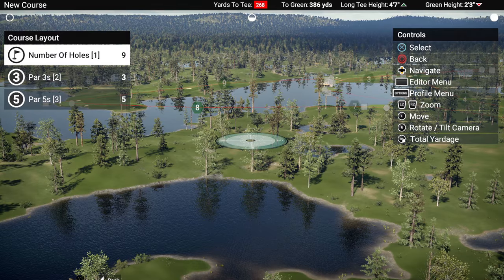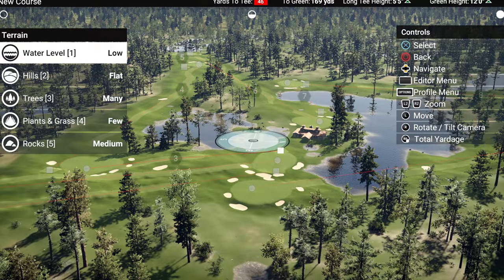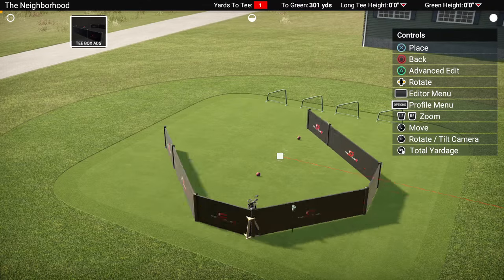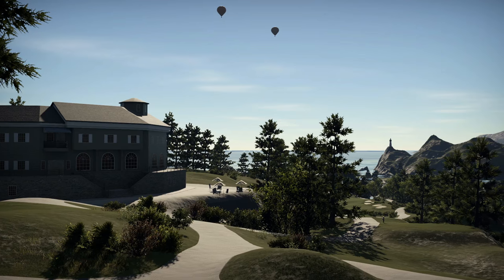The Golf Club 2 is equipped with a state-of-the-art course editor with all-new assets and tools, including dynamic crowds, multi-level water features, and an all-new system for ease and efficiency, empowering creative course designers.